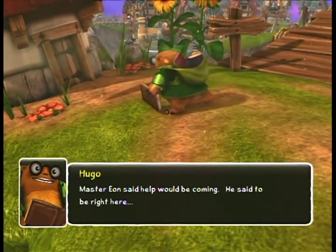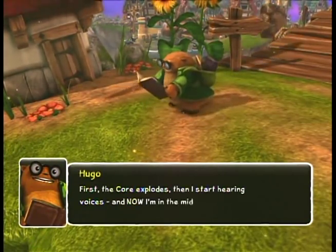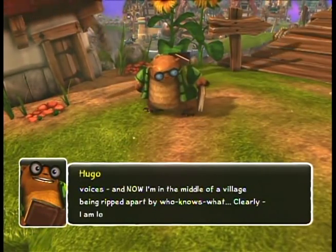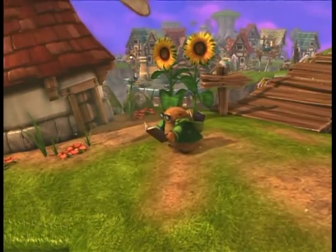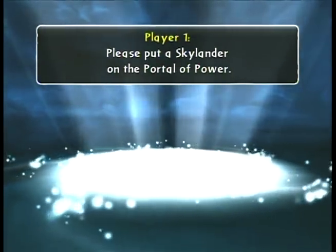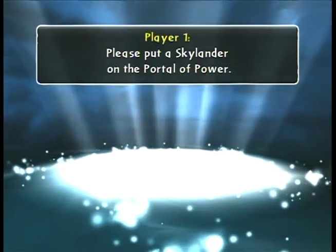Hugo in the cutscene: 'He's coming. He said to be right here. First, the core explodes. Then I start hearing voices. And now I'm in the middle of a village being ripped apart by who knows what. Clearly, I am losing my mind. Now is the time, Portal Master.' So this green means that it's time to put a Skylander on the Portal of Power and summon him into the game.